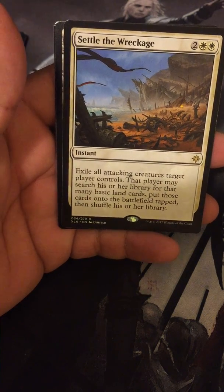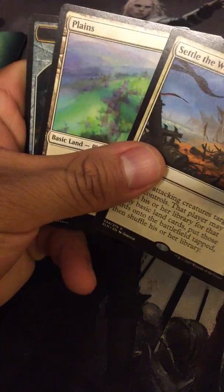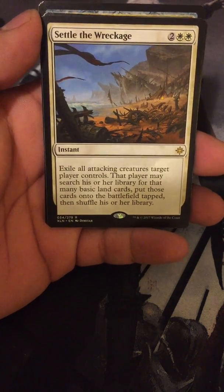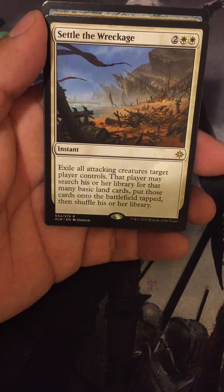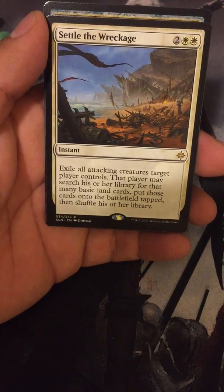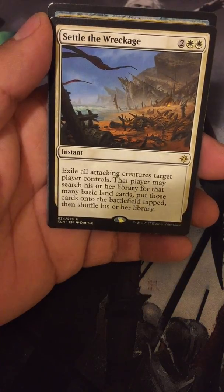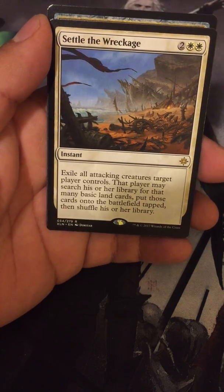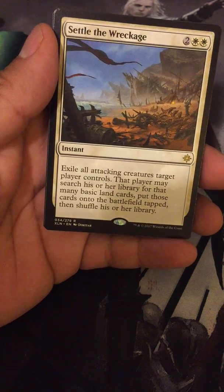Awesome. I was gonna mention I think I would love a Settle the Wreckage. We got a Planes and a Treasure Token — Settle the Wreckage. Exile all attacking creatures target player controls. That player may search his or her library for that many basic lands, put those cards onto the battlefield, then shuffle his or her library. Awesome. Great removal. Standard removal.